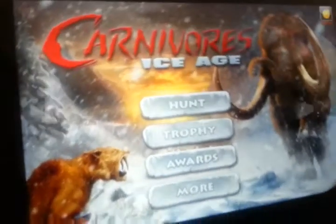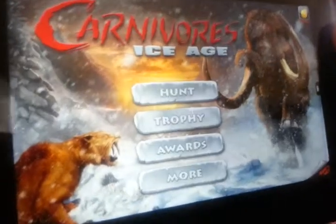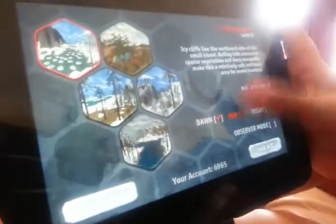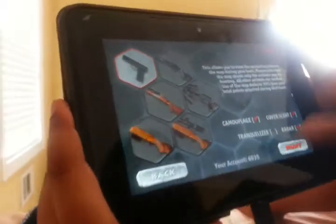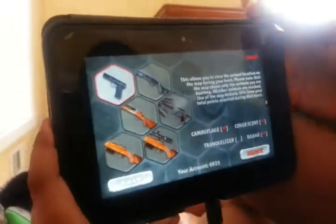Hey guys, my name is Batty Astronaut, and today I'm going to be doing a very cool video. We're going to hunt today, and I'm going to show you how to kill the Brontoteri. It's like a two-headed horned rhino.